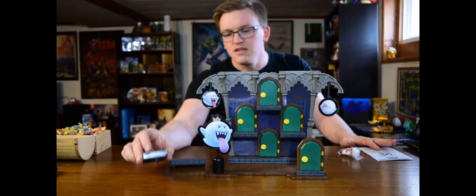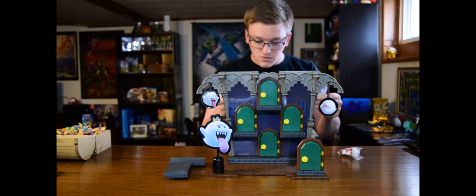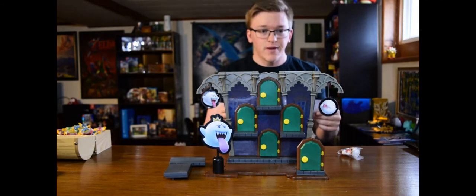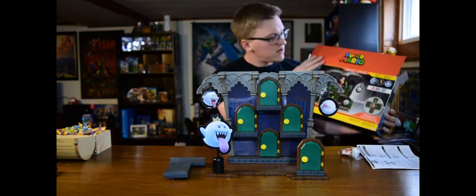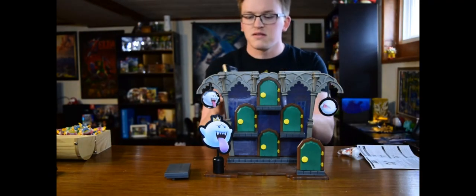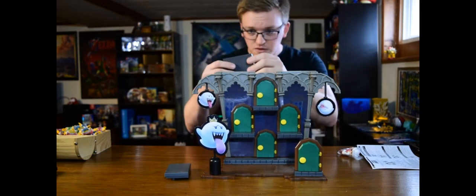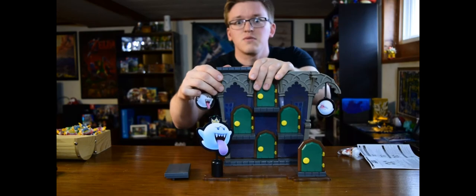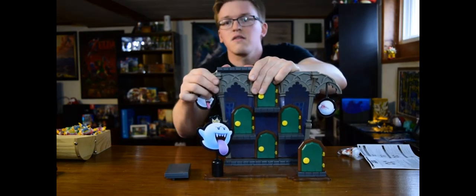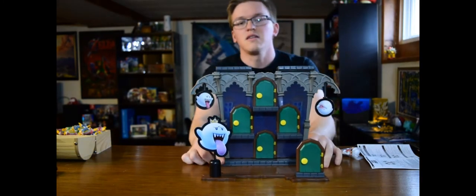Last but not least, I have these two ledges that need to get set up. For once, I'm actually going to look at the manual to figure this one out because I don't know where these go. Fascinating — they go on the top. I didn't even notice that. Looking at the box, there are definitely two ledges up at the top. The picture only shows it from the front facing. This is the right one, and it just slides right on. And this is the left one — it slides right on the other side. And there we have it.